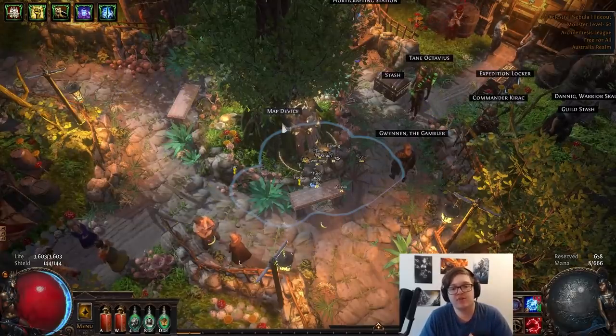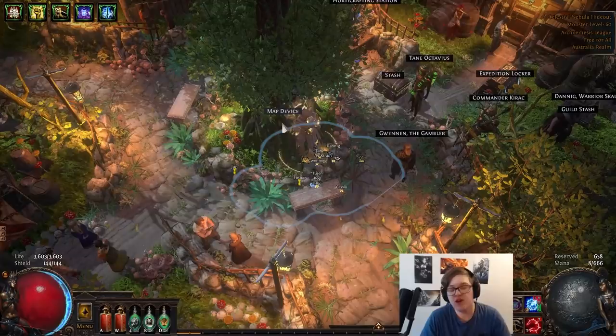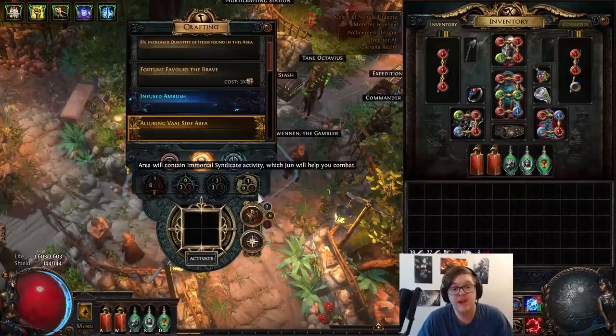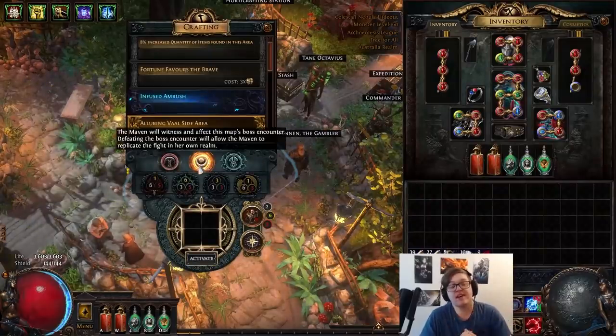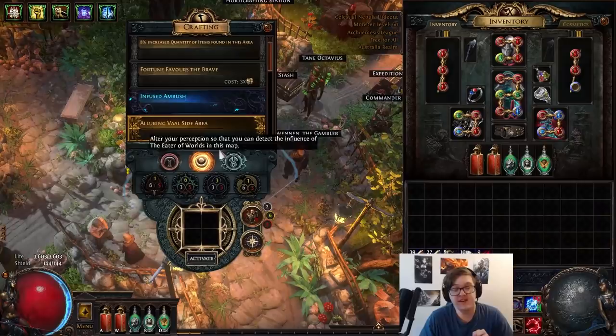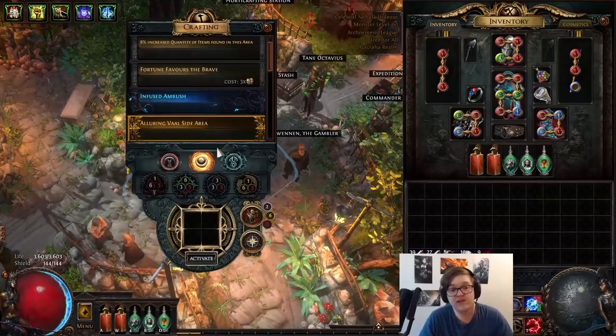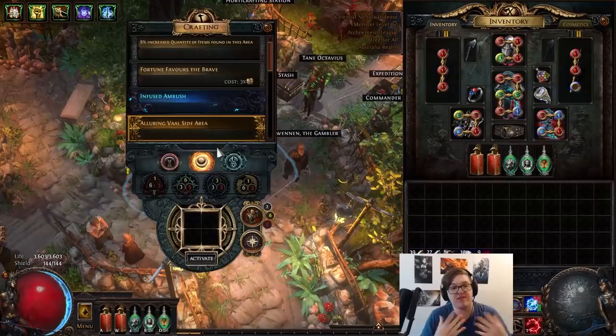You're going to pick up some Atlas points. As you start getting deeper into yellows, the Envoy will start to notify you that there are other Eldritch horrors that could be pursued beyond Maven. In order to get access to the two buttons on the left and right of your Atlas, you're going to need to encounter the Envoy just naturally through your mapping experience a few times. They spawn around yellow maps after you've had the Envoy spawn a few times.